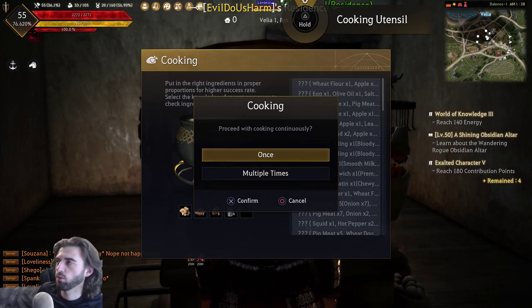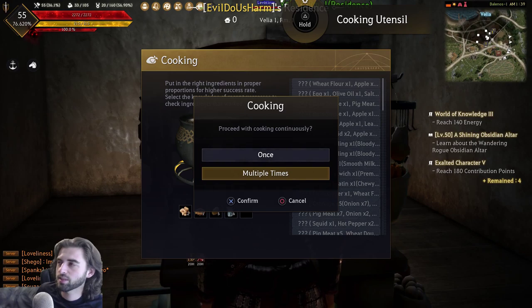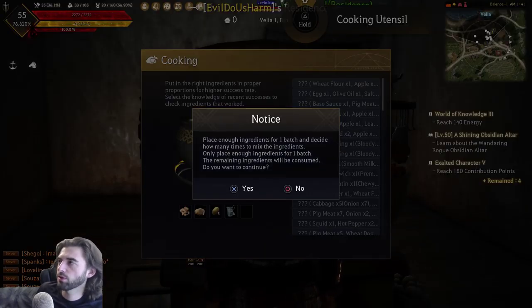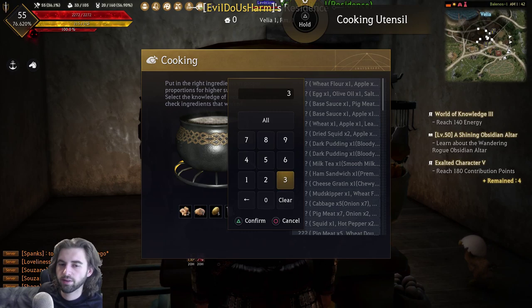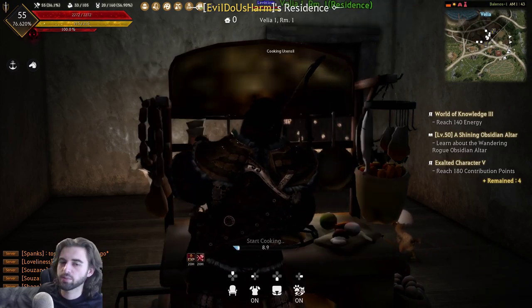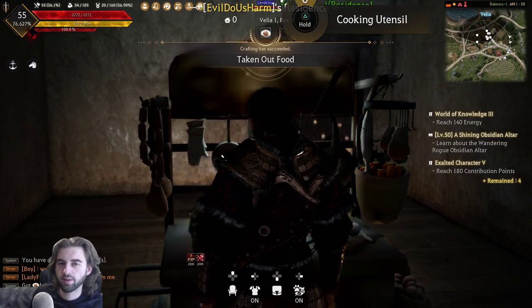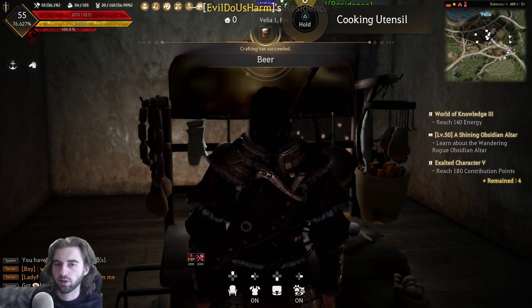If you only want to do this once, click the once option. If you want to do it multiple times, select multiple times. I have 18 potatoes, so I can do this three times — five potatoes per batch. Select multiple times, type in three, press yes to continue, and your player starts cooking. After successfully completing the crafting, you'll get a pop-up saying you produced some beer.